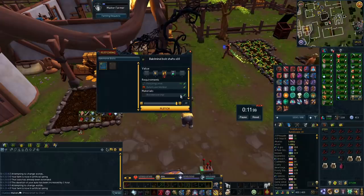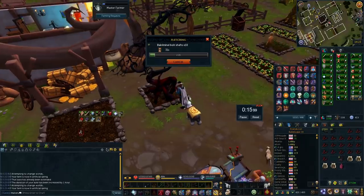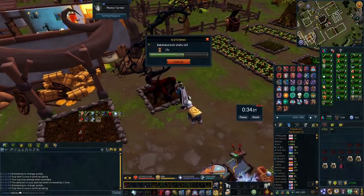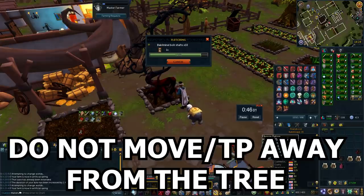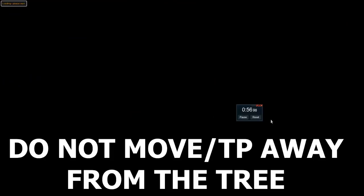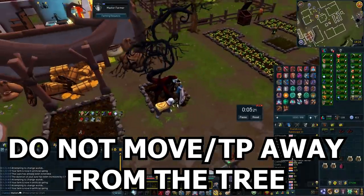Whenever your inventory gets full, chop those logs into shafts. Once you've made your shafts, keep them as shafts until your aura expires. You can do an hour or extend the aura for 10 Vizwax to do two hours, and you can even reset your aura and go for another two hours if you want. Chop the tree for the duration of your aura, then tip the shafts after — if you tip at the same time you're losing chopping time. Tipping the shafts really doesn't take long; it literally takes about a tenth of the time. One very important thing: do not step away or teleport with the shafts in your inventory. Only move away once you've made them into full bolts — they will disappear. Especially if you have thousands of shafts, they'll all be gone if you teleport or move away, so make sure you're always next to the tree.